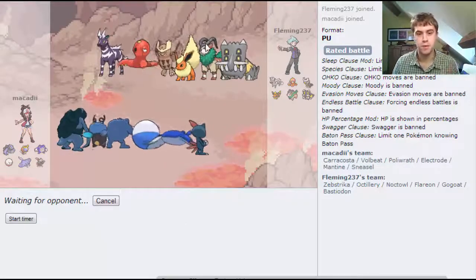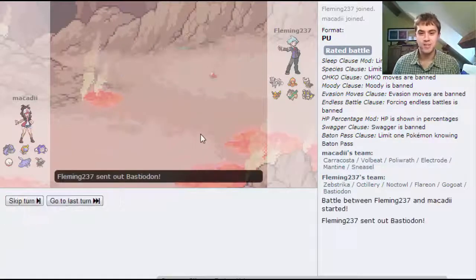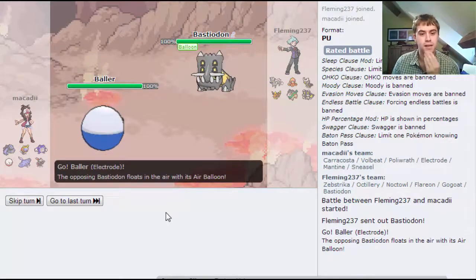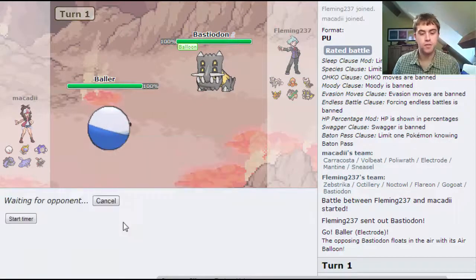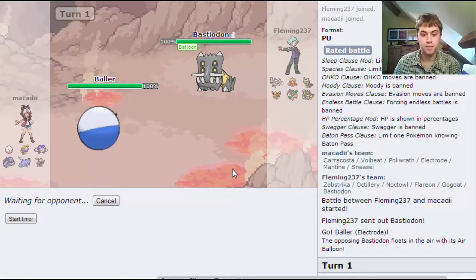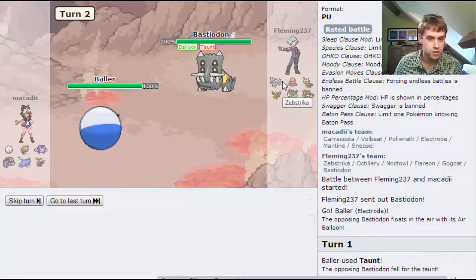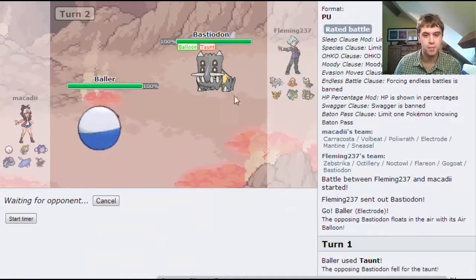So I'm just going to lead with Baller - standard, usual play. He leads with the Bastiodon. I think I'm just going to go for a Taunt on this turn just to stop him setting up the rocks, as they always invariably do. And then luckily he's got no Ghost types, so Explosion may be a bit more useful.